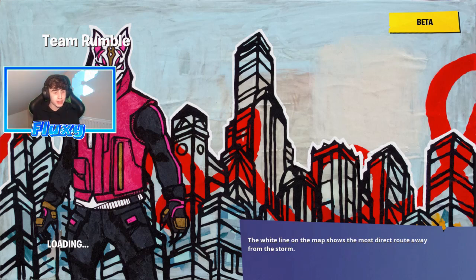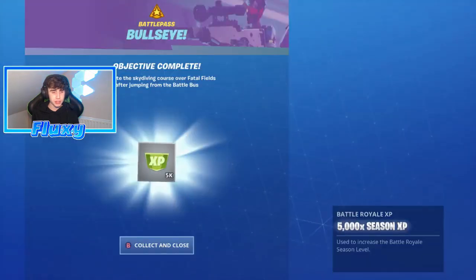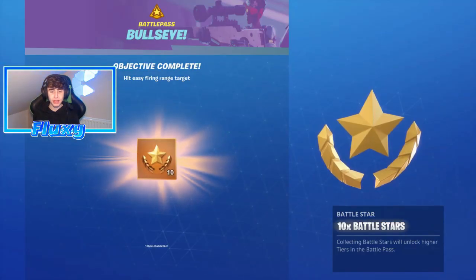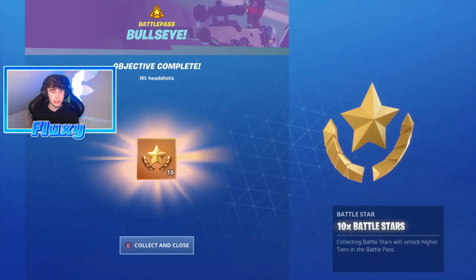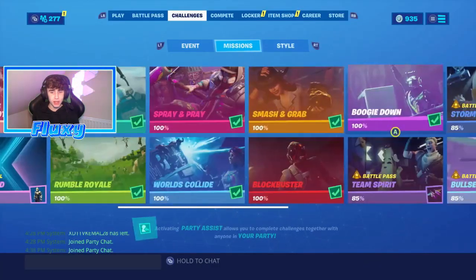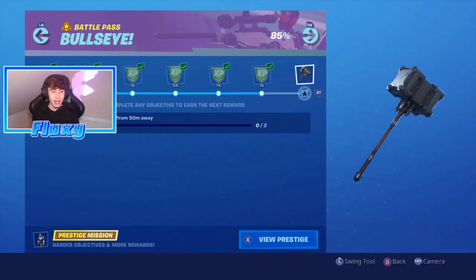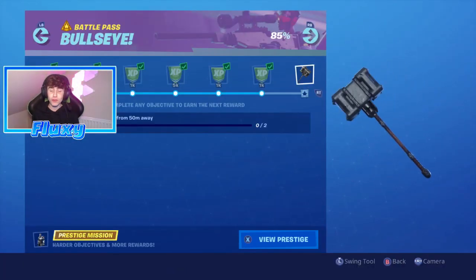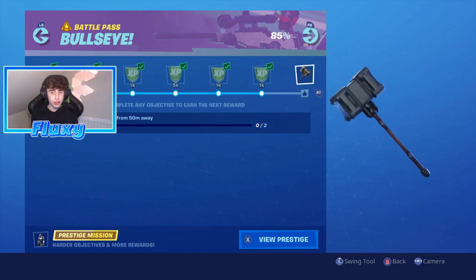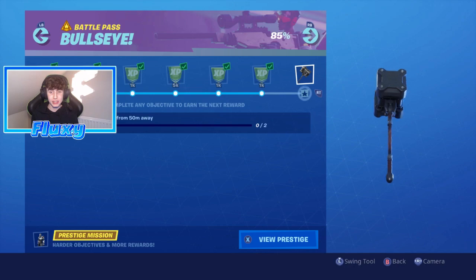We just completed those challenges, so all we got to do now is complete one more. We're back out and as you can see the Bullseye challenge is complete with 5K XP, then we got 10K battle stars as well as another 10 battle stars. We only need to do one more challenge and it is destroy loot carriers from 50 meters away — we only need to do two of them.